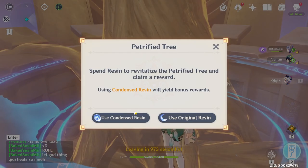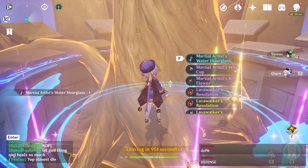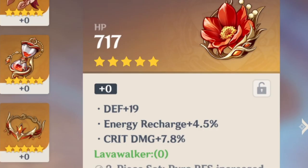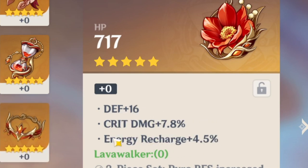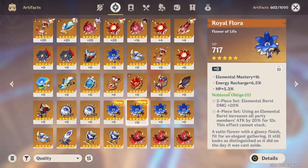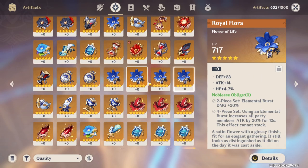Will I finally get some good stuff in my life? Lava Walker pork. I already got a very good one — this one has Energy Recharge, Crit Damage, and defense. Wait — same. But this one has 19 and this one has 16. HP percent. No thanks. When I get attack it has to be flat. Is it impossible to get attack percent here? I almost never get attack percent.